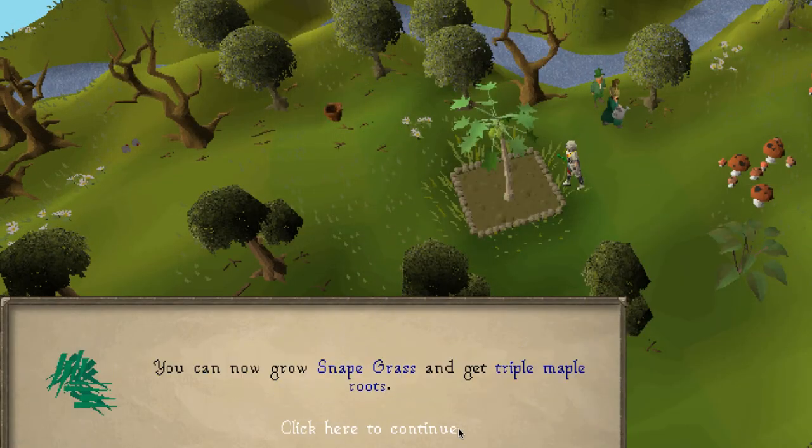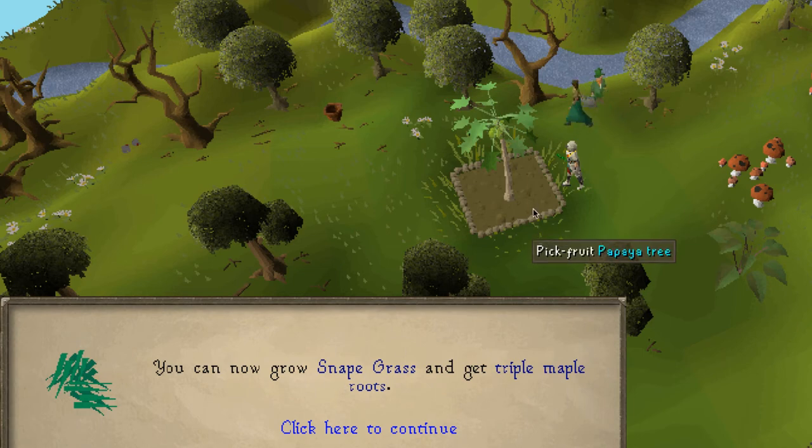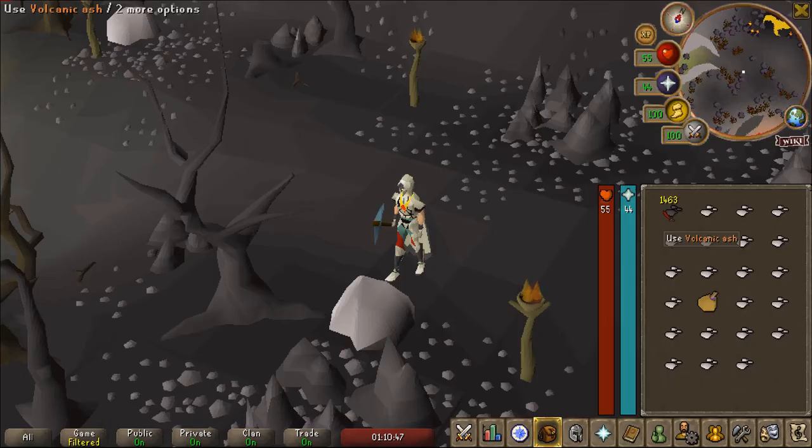There is 61 Farming, which is a big level because we can now grow Snapdragon - perfect for those Prayer Potions. Just finished up mining some more Volcanic Ash. Farming goes through Ultra Compost really fast. And yeah, we got a hard clue. Let's see if it's some content we can complete.